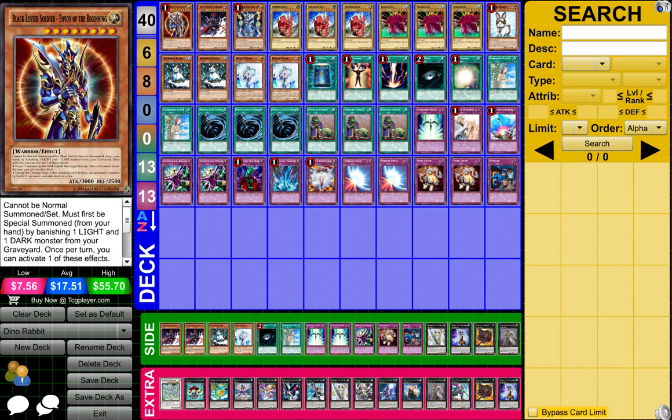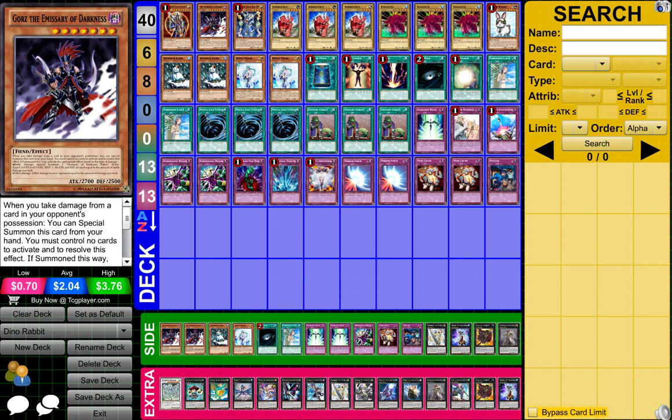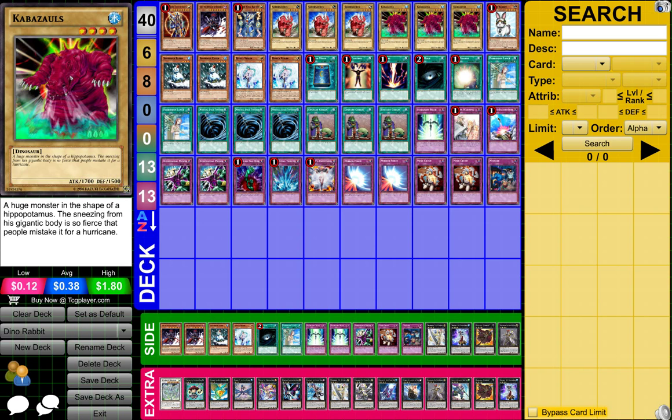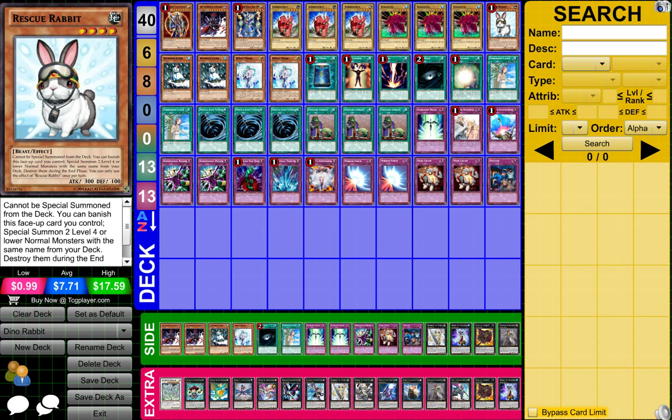To start off guys, what you need is 1 Black Luster Soldier, Envoy of the Beginning, 1 Gorgs the Administerium of Darkness, 1 Thunder King Ryu, 3 Severosaurus, and then 3 Cabrosaurus — I don't even know how to say that either — 1 Rescue Rabbit, and 2 Snowman Eater.